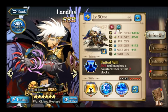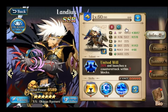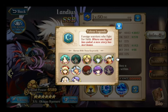So to start, Landius is in two factions: the Protagonist faction and the Legends faction. He is also a Legend faction buffer, so he is giving a faction buff to a number of very good units, such as the Stealth.